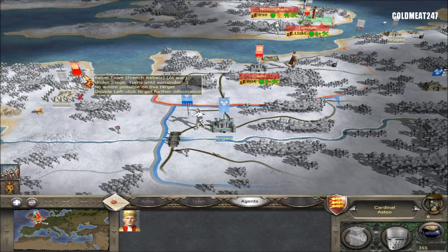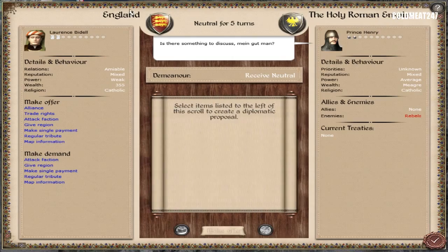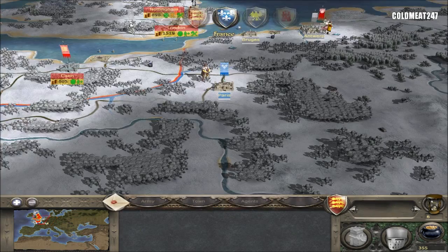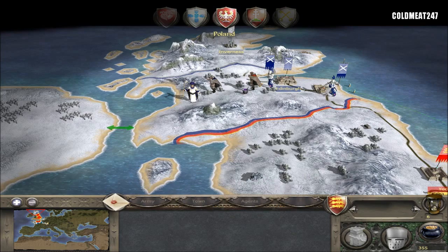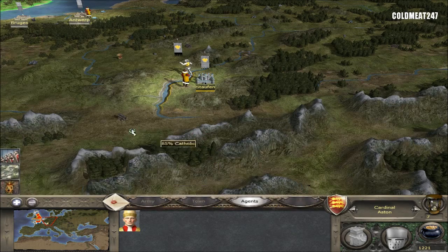I'm sieging Rennes right now and there's three turns to wait. We'll get trade rights with the Holy Roman Empire — agreed, I accept you until next time. Bride presented — yes, we'll always say yes to that.